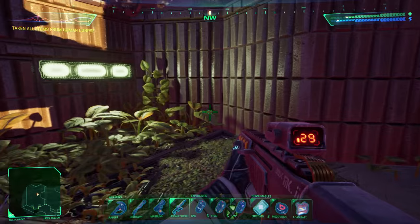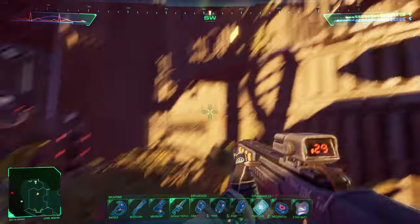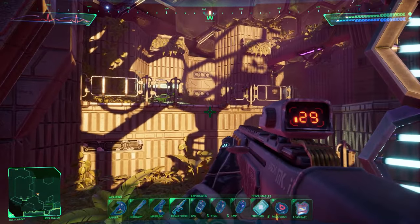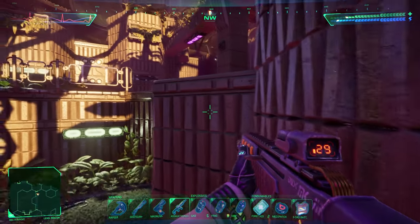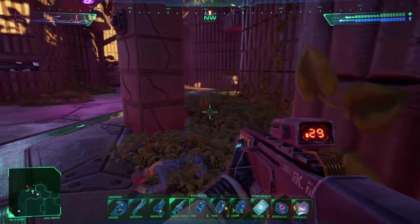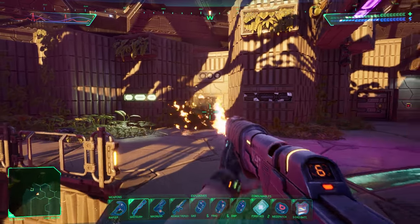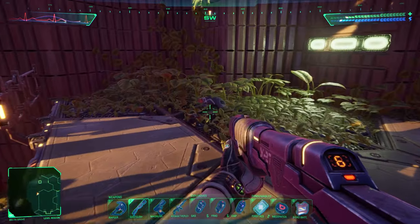I see a couple more enemies on the mini-map — probably plants. Can I spot them? Are they hiding? Do they just look like normal plants? Do they pop out of the ground? So you can spot them — there's one. Pretty hard to spot though. It's pretty subtle.